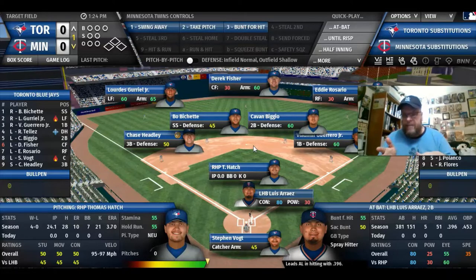If that poor performance happened in Stratomatic, you'd be able to see why — you can see the cards, the rolls, and how the computer rolled on what cards. In Out of the Park, you just don't know. Maybe it's just happenstance — I don't know.